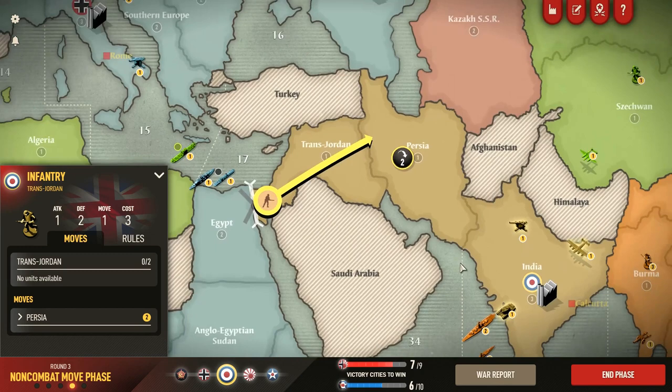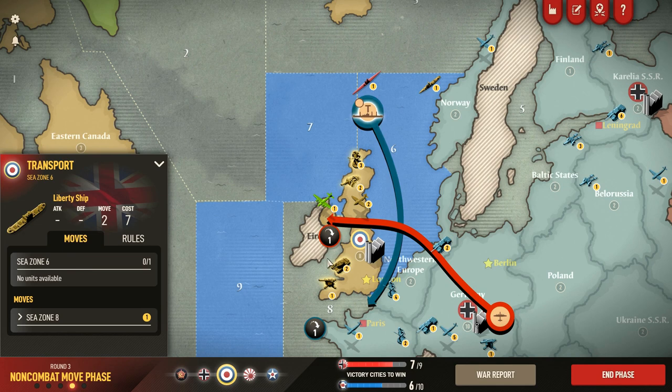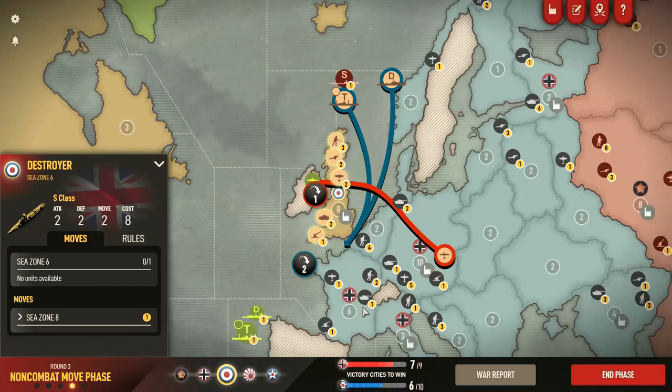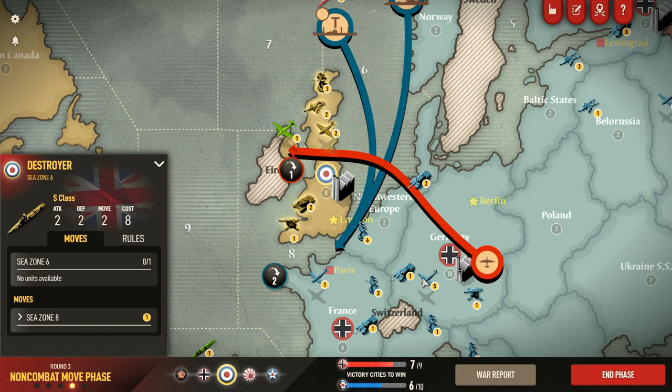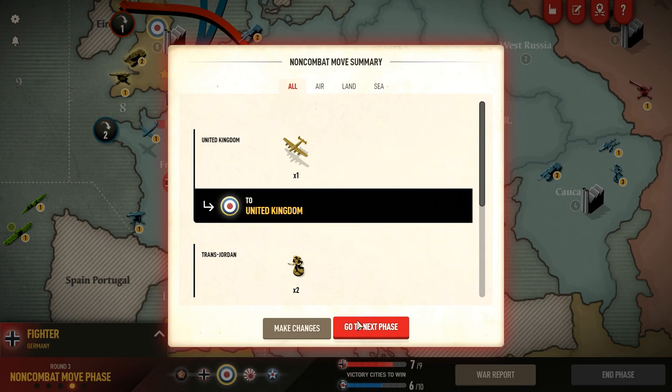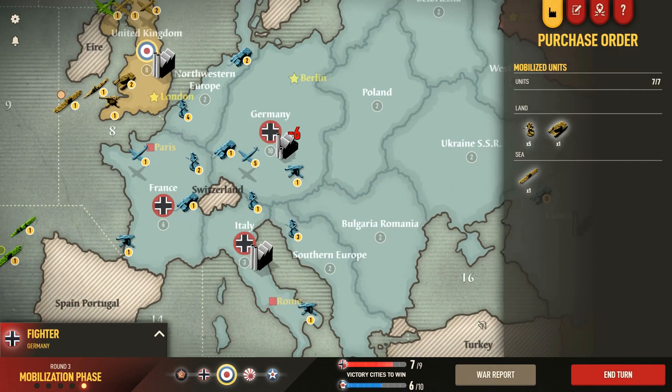I do want to move my transport and destroyer down to the English Channel. If he sends any planes over to try and get that transport, the destroyer may hold them off. Did he build five fighters? Oh my gosh — wow. I did not notice that before. That's a powerful but fragile choice. I really don't know if that's the best purchase. I'm not expecting the AI to be a wizard in this game.